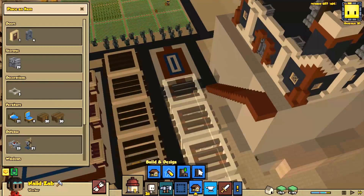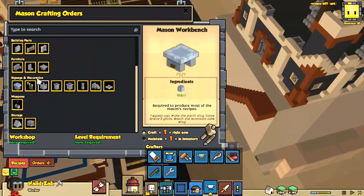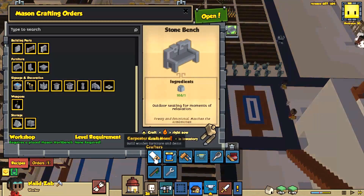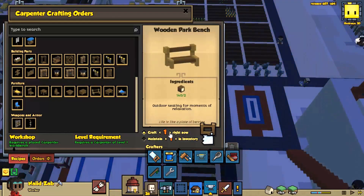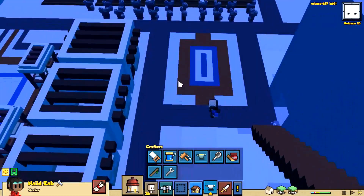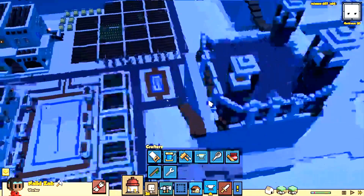We've got some buildings here but I'm thinking what would be really nice is some stone benches. I need our mason to create some nice stone benches — I'm thinking six is probably enough. Also, let's have our carpenter make six park benches as well, just in case the stone ones don't look as good. Just have this little sitting area, this park area here — I think that would be nice.